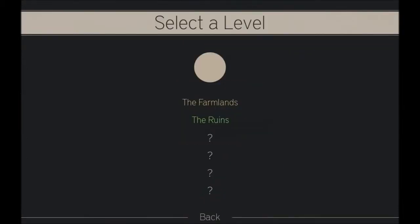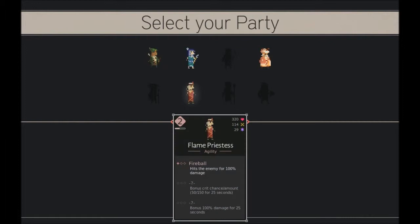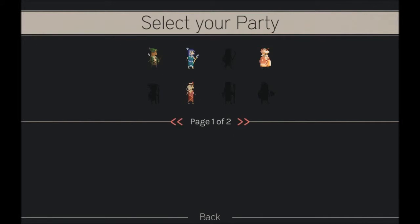I'll start a new game here. There are six areas to go through with different monsters. I've only unlocked four of the 16 characters so far: the Flame Priestess, the River Spirit, the Arcwood Ranger, and the Silk Foot. Each of them has very unique abilities and plays a little bit differently.